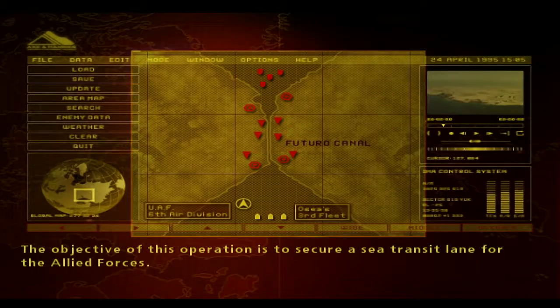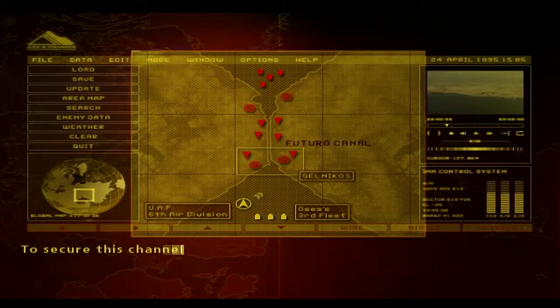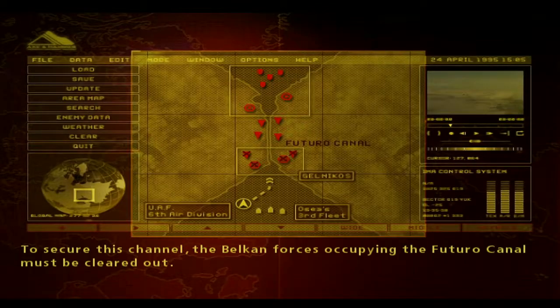The objective of this operation is to secure a sea transit lane for the Allied Forces. To secure this channel, the Belkin forces occupying the Futuro Canal must be cleared out.